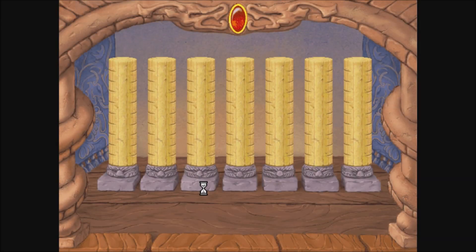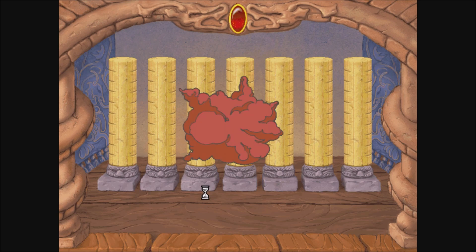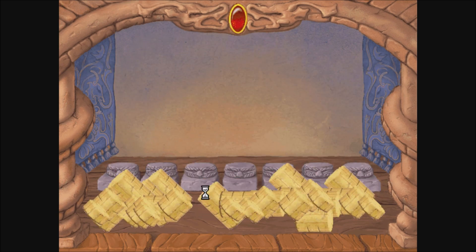Attempt to rebuild the Forbidden Temple, if you dare. To rebuild the columns, click on any broken piece and drag it to one of the pedestals. Keep adding pieces until each column is exactly ten units tall. Rebuild all the columns and win two white tickets.